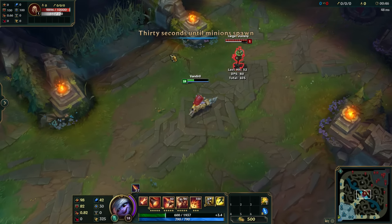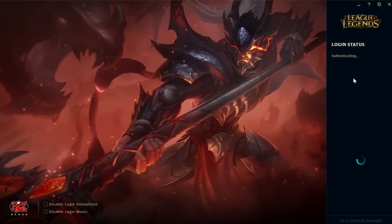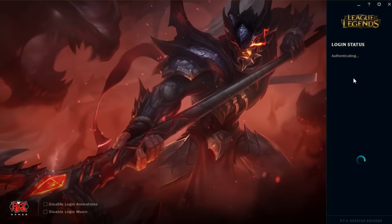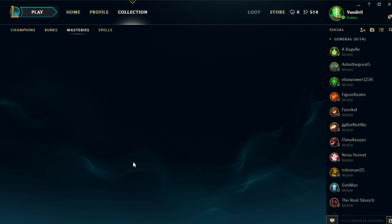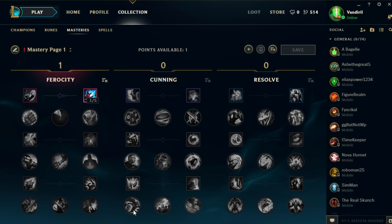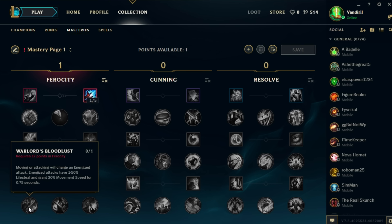I decided to check some other servers. I went to EU NE and all the keystones were messed up just like on EU West. But then I checked the North American server and was really surprised — NA has the correct tooltips. Both in-game and in the mastery tree, all the tooltips match the patch notes correctly. So I guess NA is better than EU; it's hard to argue with that. I'm really surprised they messed up that hard.